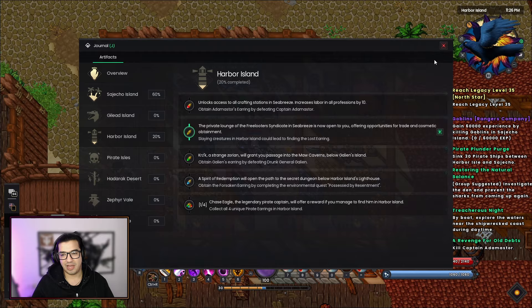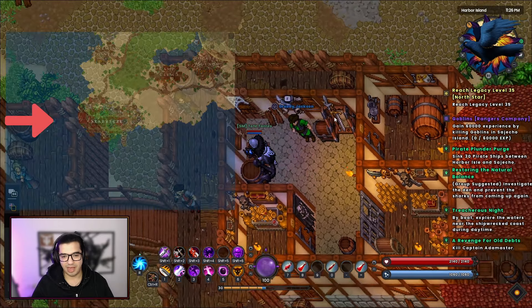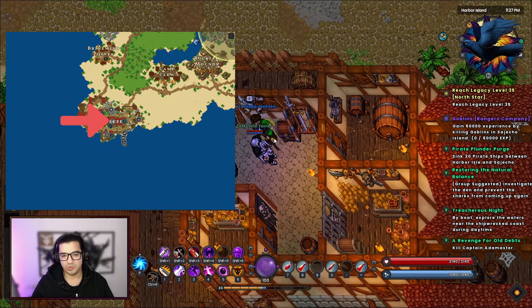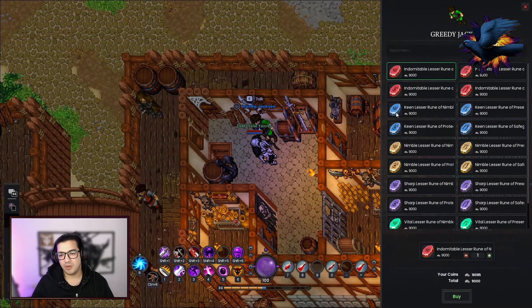What is this private lounge? Well, that's exactly where we're at right now — it's right here. We go upstairs and we talk with Greedy Jackson. This man will sell us runes.